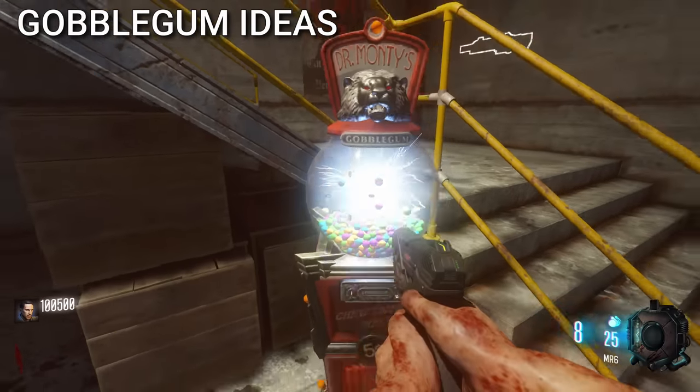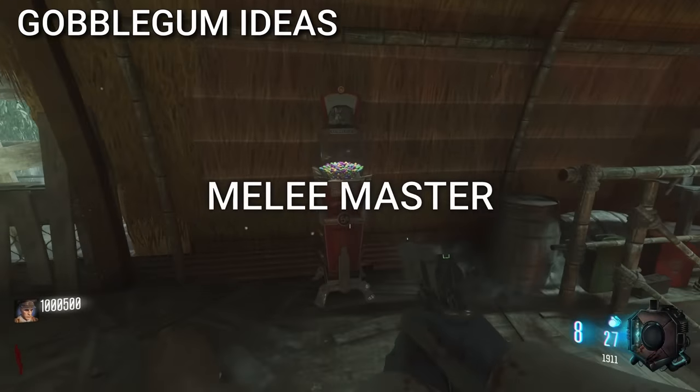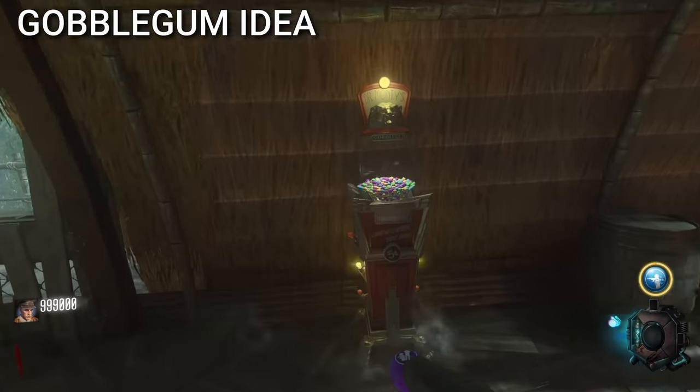There were also a few Gobblegum ideas that got cut: Brainiac, Center of Attention, Fire Starter, Melee Master, and Toxic Vindicator. There's no information on what they could have done, but more Gobblegums could have been cool.